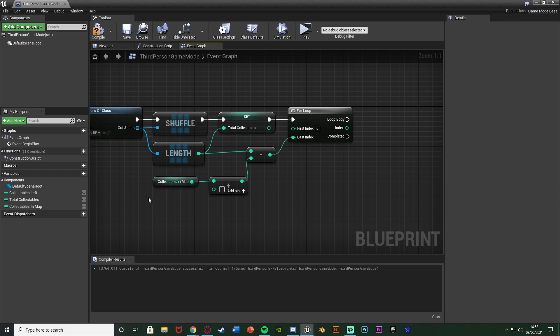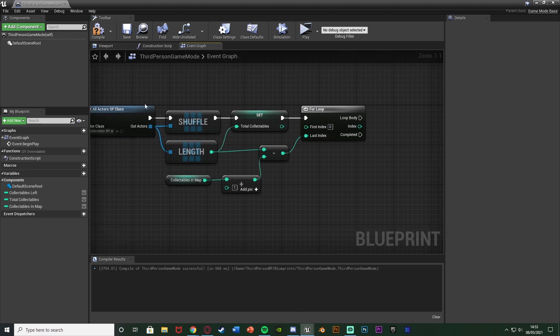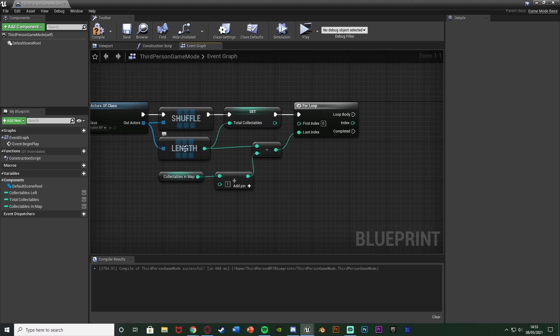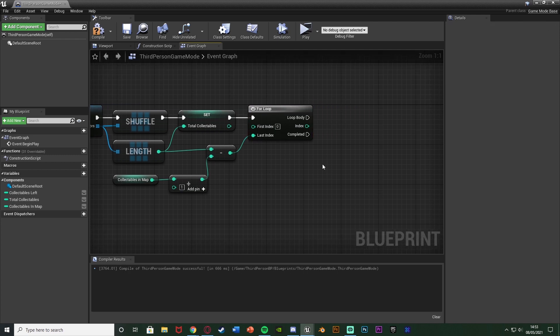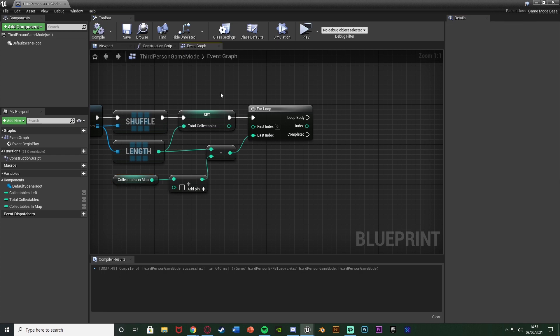So what we're going to do is get how many we want in the map, we're going to add one, because the for loop adds one again because we start counting at zero. And then we're going to subtract that from how many items we have in the level. So however many items we have, minus how many we want plus one, will make sure we remove all the ones we don't need so we only end up with how many we want. So I'm going to select collectibles in map and let's say I want to have five spawn in. So I'm going to put five in there. Compile. And now we're going to have five spawn in the map.